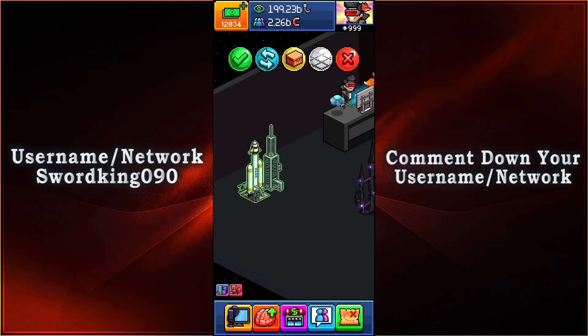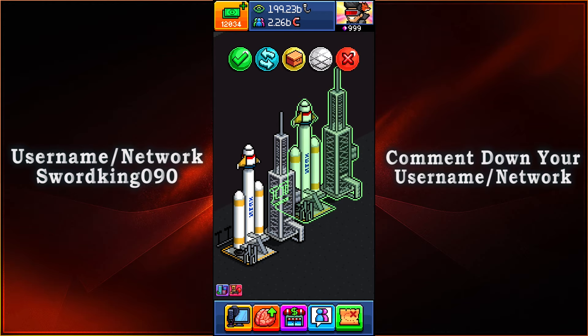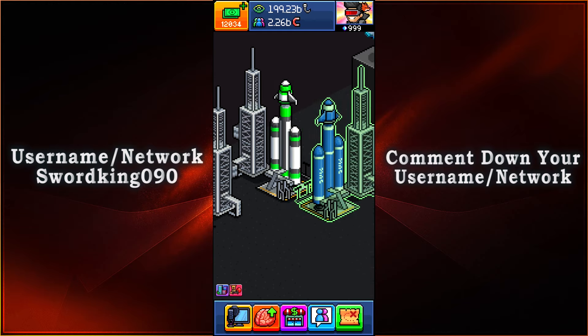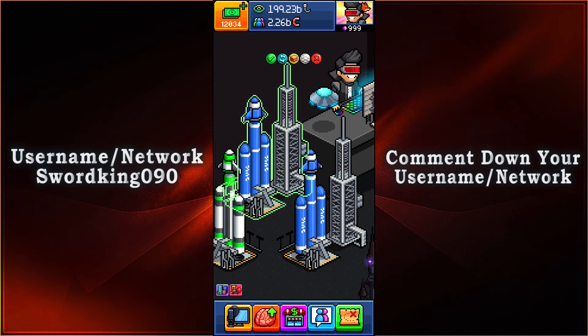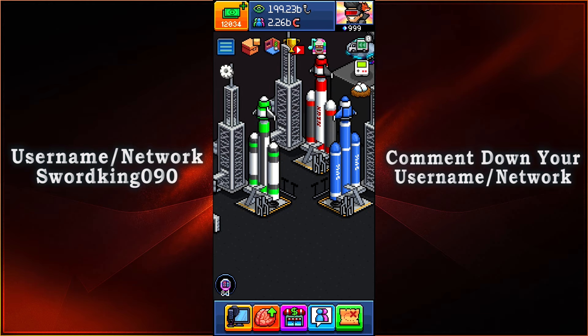Then we have ourselves a NASA type of spaceship going on right here. I can't even read what it says from here, so let me know if you could actually decipher that. We also have different colors of the rocket ship — yellow, green, red, and blue.